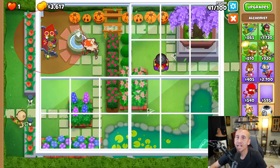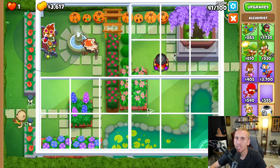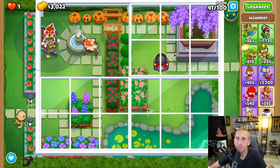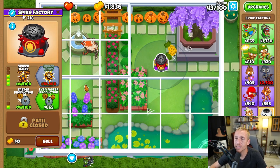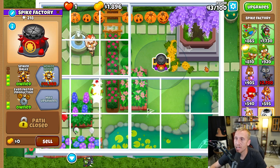Next we're going to take an Alchemist and place it on the bench next to our buddy the sniper — not getting Quincy in range because we don't want to buff Quincy. We're going to get Larger Potions, Acidic Mixture Dip, and Berserker Brew. Then go back to your Spike Factory and get Even Faster Production for those pineapples.